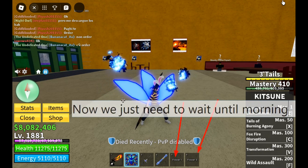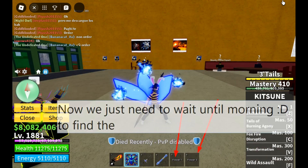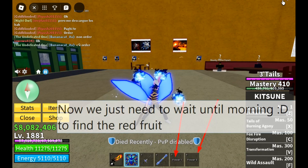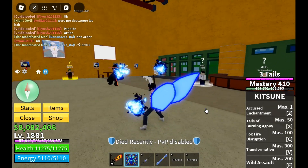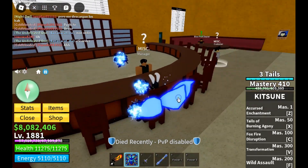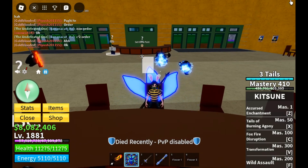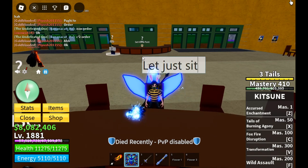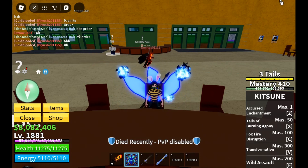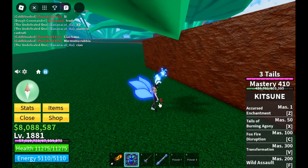We just need to wait until morning for the red flower, because the red flower only spawns in the morning — it does not spawn at night. It's the red flower, not red fruit. Let's just sit here. Don't open up because there might be someone who wants to kill us again. Just keep quiet — if you find the yellow or blue flower, just stay here. It's morning now and I found the red one again in the green zone!